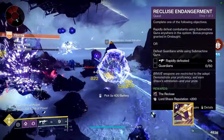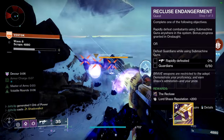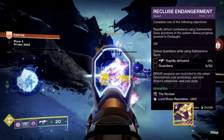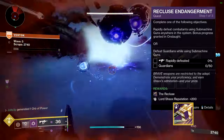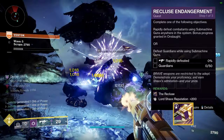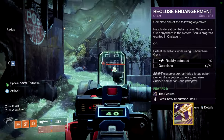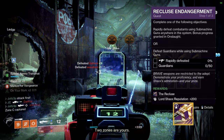Starting with Recluse, the Endangerman quest requires rapid SMG final blows with additional progress granted in Onslaught, or 50 SMG defeats in the Crucible. This is probably the most time-consuming quest if you choose to go with Onslaught, as it took me two full 50-wave completions only worrying about SMG kills and nothing else to get this done.